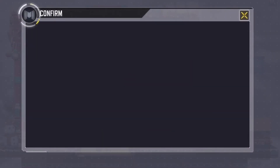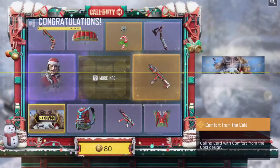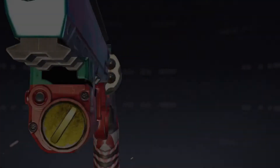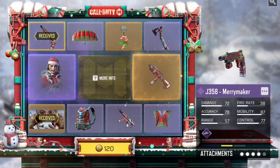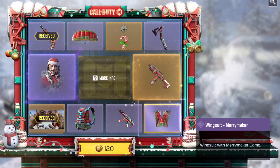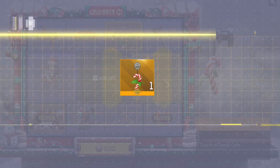Let's do the first pull here — come on, give me something good. Got the calling card, kind of whatever. Oh, we got the J358 — not bad. That 12 days of holiday deals is pretty disappointing, it was worse than the Black Friday deals, and the Black Friday deals weren't even that good. Come on, step your game up, Activision, Tencent, whatever. Don't really care about the next item. Come on, give me something decent — I think I got one more pull after this, five pulls in total. Candy cane, whatever.